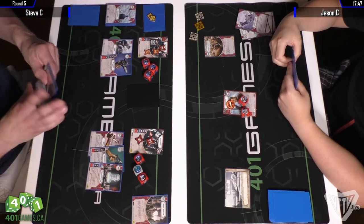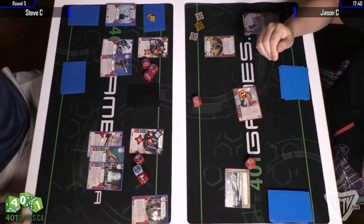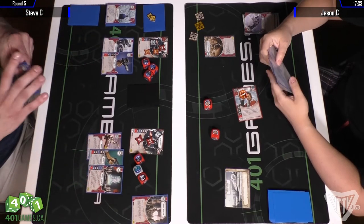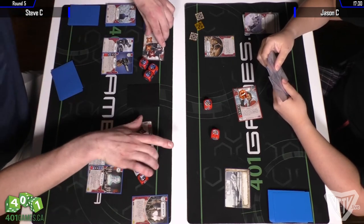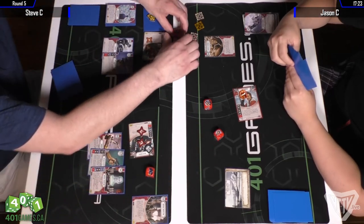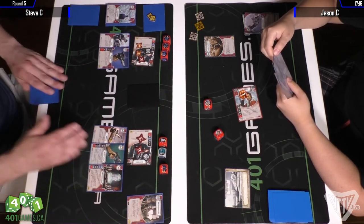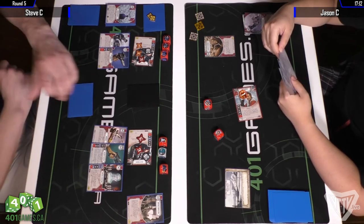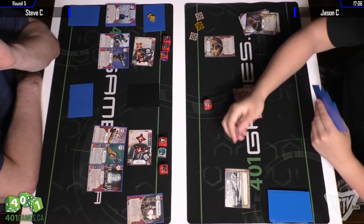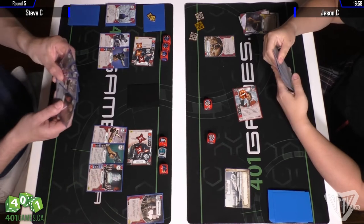Jason has run out of Hit and Runs. We're looking at Jason just aiming to get range sides and claim. With a range side he could probably put a Death Trooper at one or two damage. Steve rolls out — only one damage side showing, a bunch of disrupts. His rolls haven't been that hot this game, and even with Imperial Discipline he hasn't been able to apply the damage pressure he should be doing. Jason is fishing for a special or another damage side.